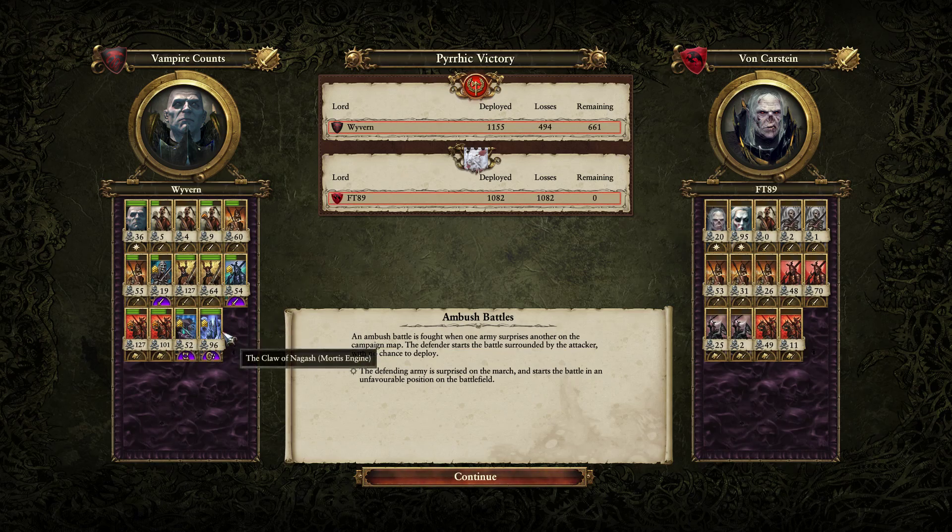The Claw of Nagash here — nearly 100 kills — and probably huge amounts of damage done. That drain effect was constantly just deleting the cheap front line, making it much more difficult for the heavy cav to disentangle themselves when they charged in, while also constantly keeping the Graveguard healed up. Two units of Blood Knights did immense work — 127 and 101 kills. Two chevrons gained. The Dire Pack as well — 52 kills, most of those against high value targets: Black Knights, Blood Knights, and the Vampire of Death. These three units did massive work.